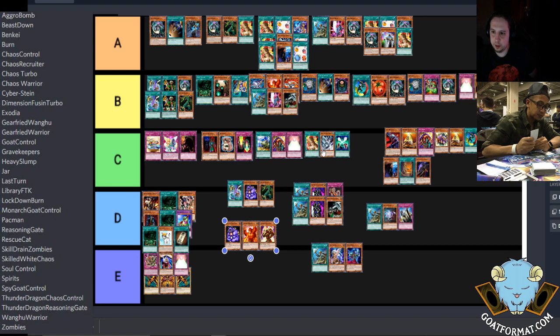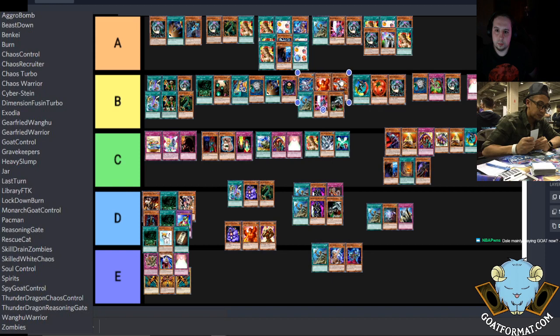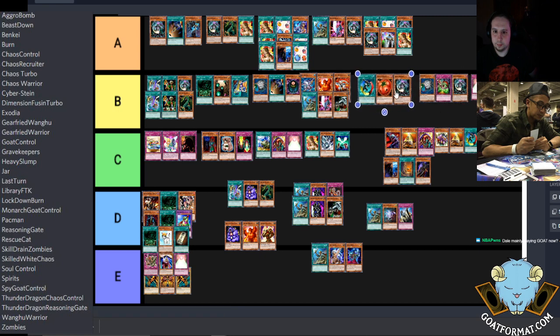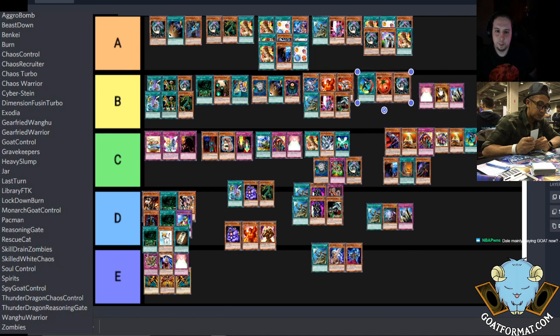A lot of people even lose to themselves playing those decks — I've seen people lose to themselves playing Reasoning Gate. A lot of these you could swap left or right and make an argument for it. Like, if we're talking the average player with this deck you'd put Zoo ahead. But if a more experienced player picked up Empty Jar — even if you don't know it at first, you'd learn it and it would move its way up. It's just a deck I wouldn't personally want to play.